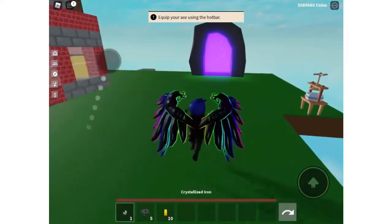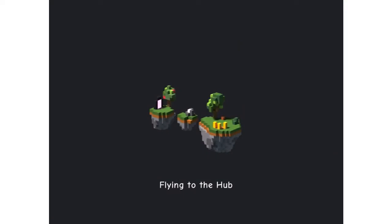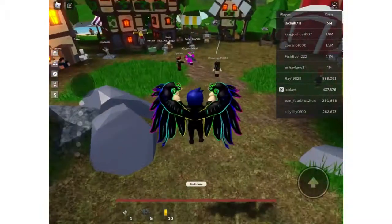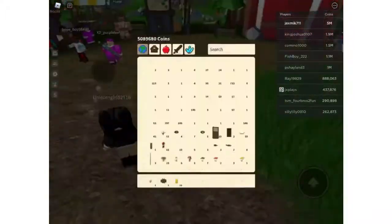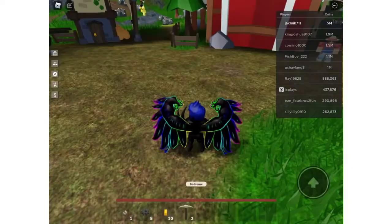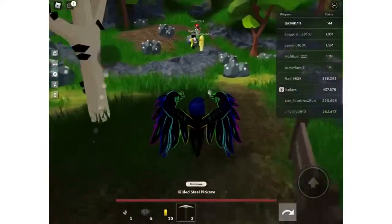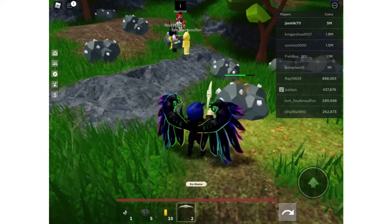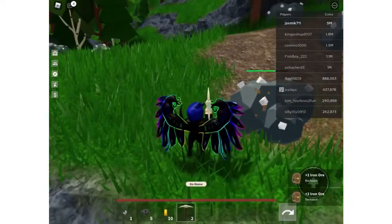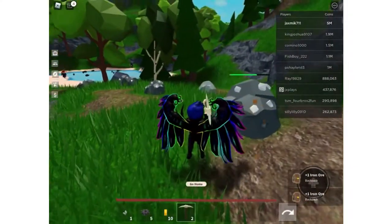For the crystal zaron, you go through this portal and go over to the mining area over here. You would mine this kind of ore called iron ore, or you could buy iron totems or test totems so you can fly on your island.